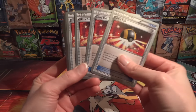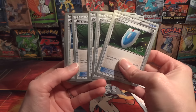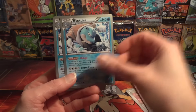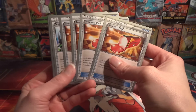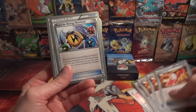Obviously you're going to have some N, a play set of Ultra Ball, a play set of VS Seeker, Rough Seas — great to heal you up since you have that Water type — a couple of Blastoise, Lysandre, and four Trainer's Mail. We're going to show all the Trainers.